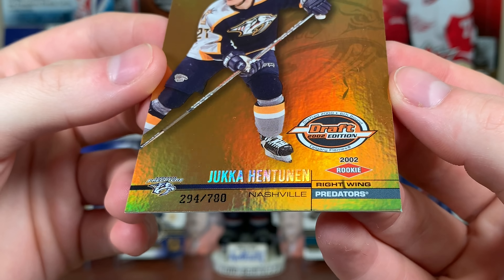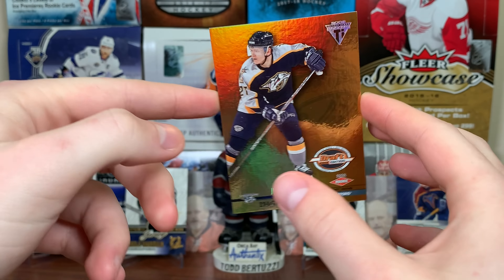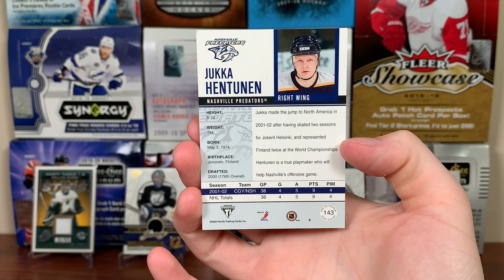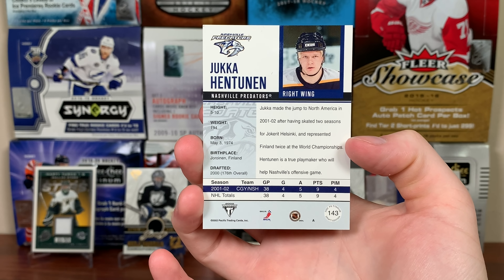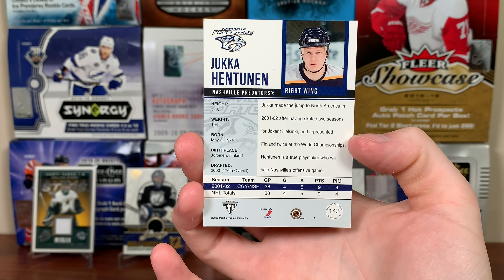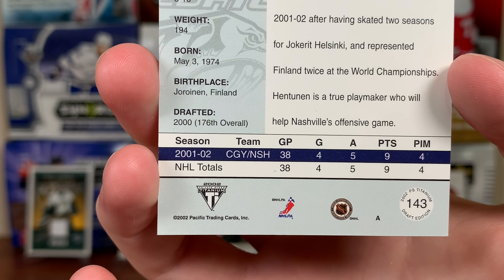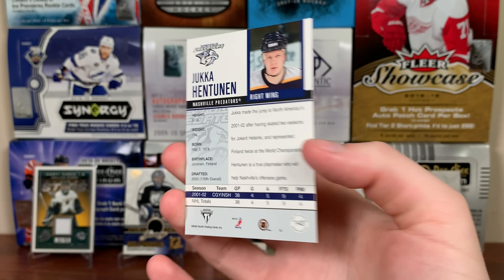And the first rookie: Yuka Hentunin, 294 of 780 — likely a Finn. Probably didn't play a whole lot. He was a 2000 draft pick, 176th overall. Interestingly, it's an 01/02 set but it has the stats for 01/02, so definitely a bit of an oddball set.